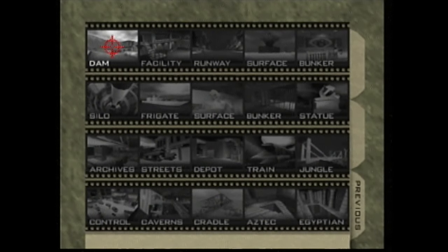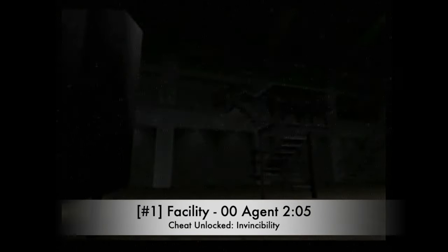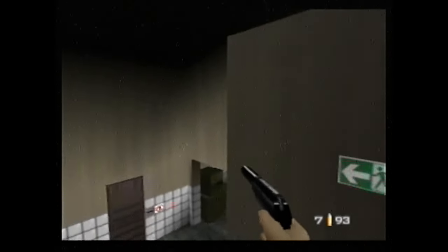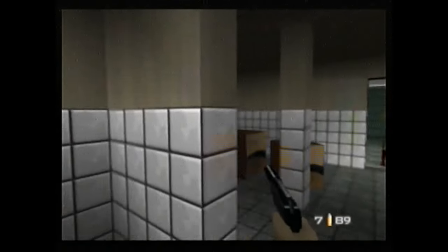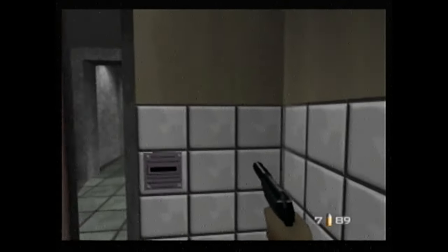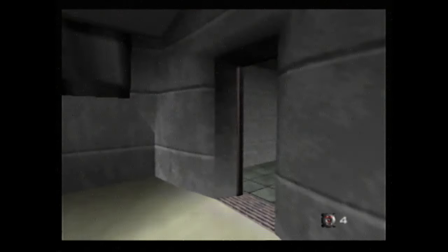Here we are finally at number one. Number 1: Facility on 00 Agent in just 2 minutes and 5 seconds. It's a real challenge that will push you into another realm of breakneck speed. Are you ready to transform from James Bond into a bat out of hell? You'll be running through these hallways like a complete madman. It's a short target time but you've got to get a lot of reps in — you're going to have to put in the practice to make attempts as consistent as possible. On 00 Agent, it only takes five or six shots for your run to be shut down.